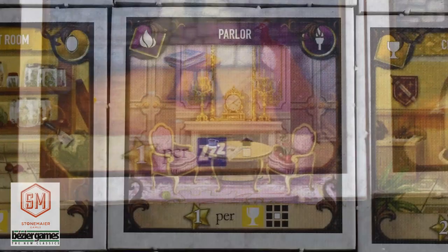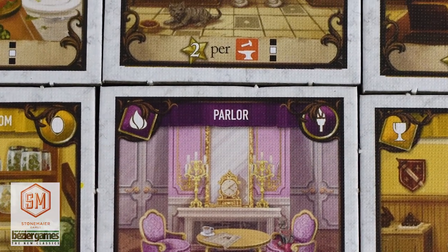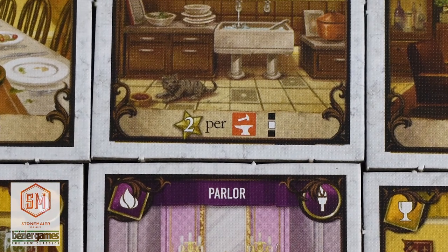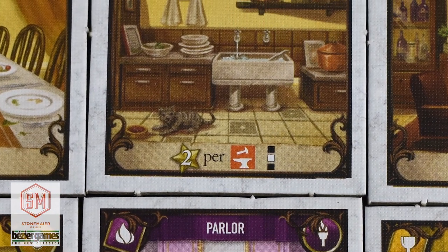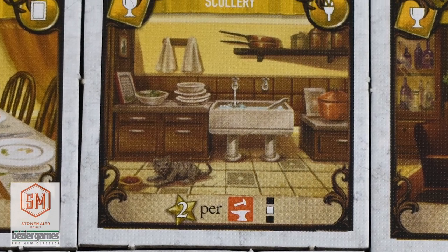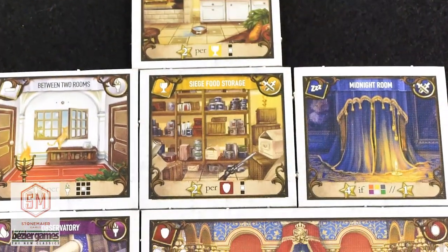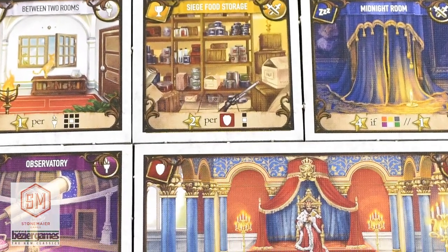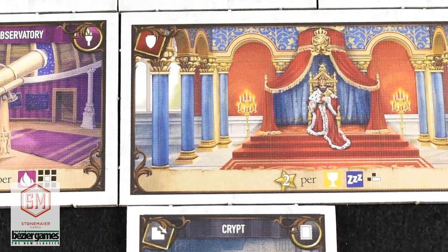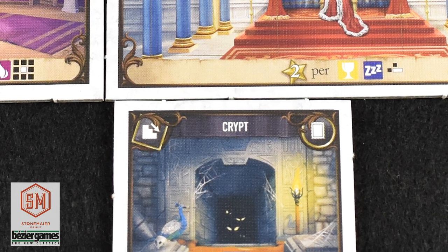I think they're trying to show off the amazing artwork. The artwork is cool — every tile is unique and has a name. This one is the Scullery, and there's a cat eating its food, water running, just so much detail. So they shoved the icons to the bottom to not cover the art. The icons do make sense, but like Tom said, they are kind of small.